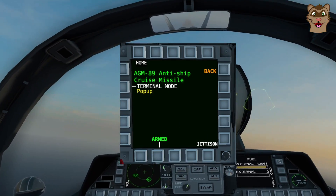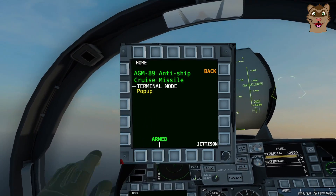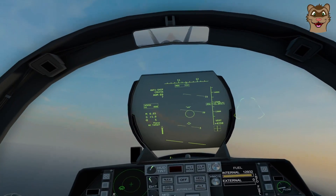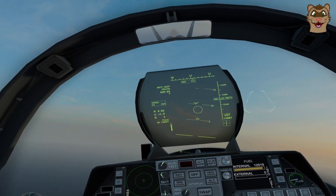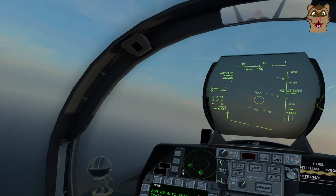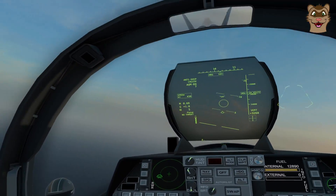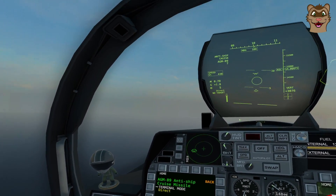The last mode is 'Pop-Up': like Sea Skim Evasive, but at the very last minute it pops up and drops down on the ship from above. The weakest part of a ship is the deck, so that's the best chance of sinking it. Even if it doesn't sink, it'll destroy the radar towers. Pop-Up is generally the best for destroying the ship; Sea Skim Evasive is best for getting there.